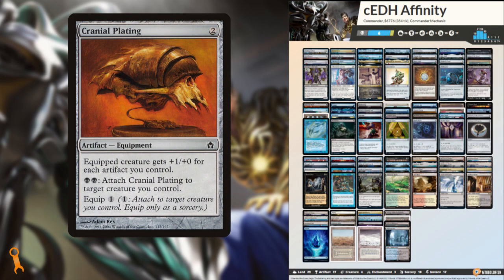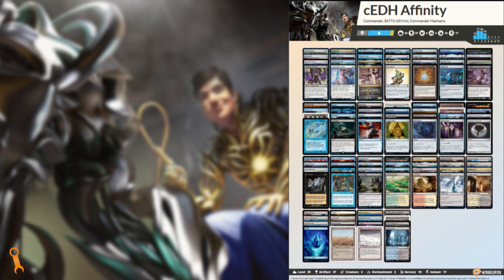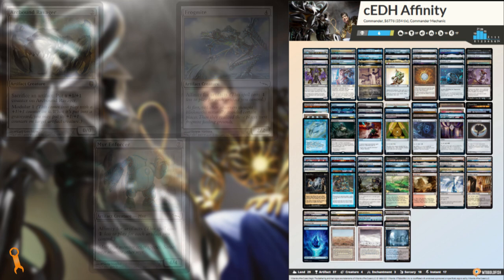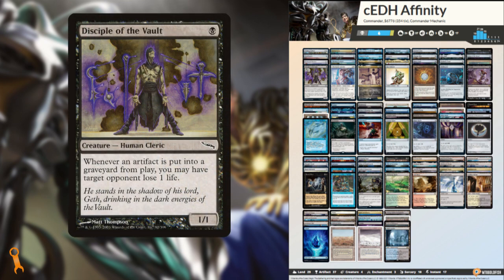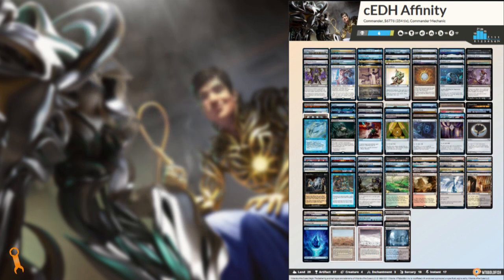Our aggro strategy can be fueled by Cranial Plating and a volume of artifacts. This card alone can turn a Blinkmoth Nexus or an Ornithopter into a massive threat that demands to be dealt with. Our other creatures in the deck can lend to this as well — I've included staples like Arcbound Ravager, Arcbound Worker, Frogmite, and Myr Enforcer. Our Aristocrats line naturally hinges on Disciple of the Vault, with our artifacts either sacrificing themselves inherently with their own abilities, or with an Arcbound Ravager for the most classic-feeling Affinity win. And our combo lines are numerous, naturally.